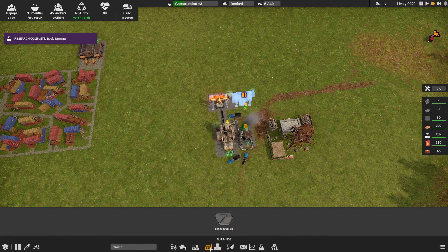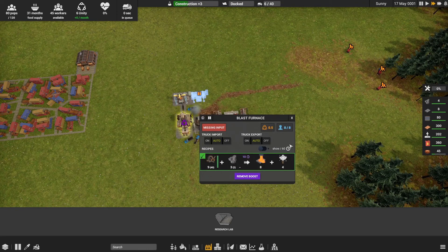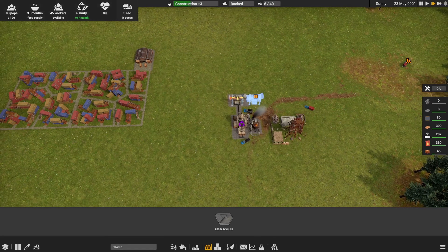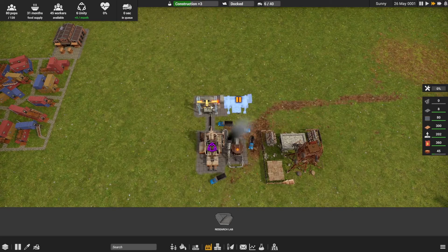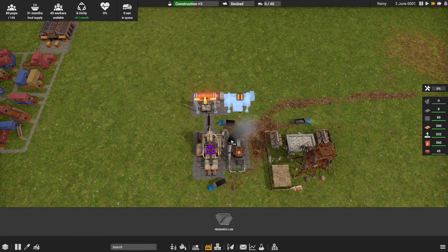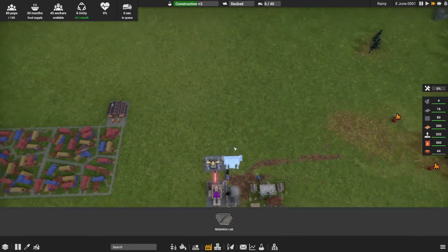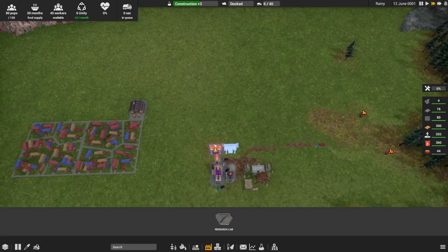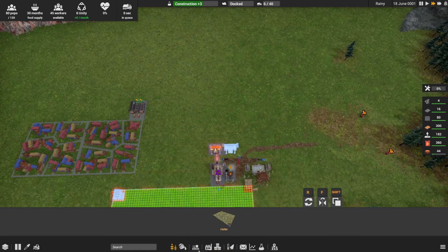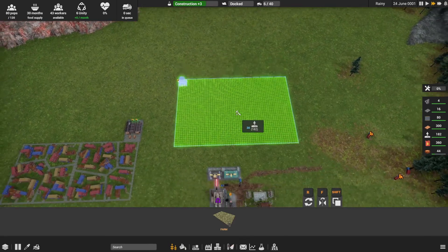Basic farming research is done. I'll put a boost on the blast furnace temporarily to eat through our metal scrap a bit quicker and get iron plates faster. Our next project is setting up farms because our people need food. Going to food production and clicking farm, I'll orient and place our farm to line up with this area.